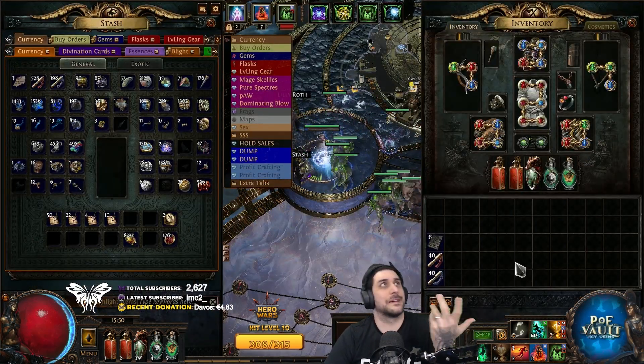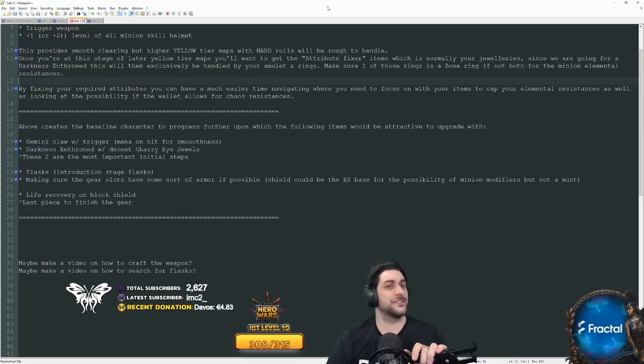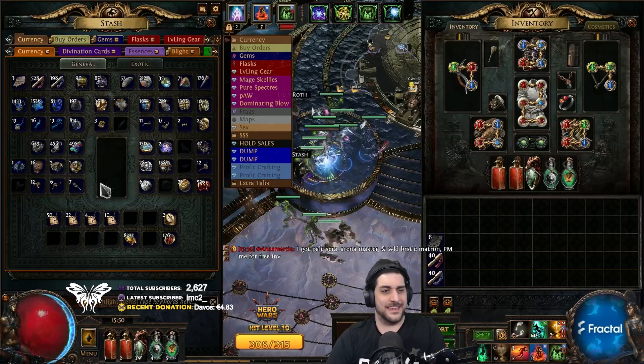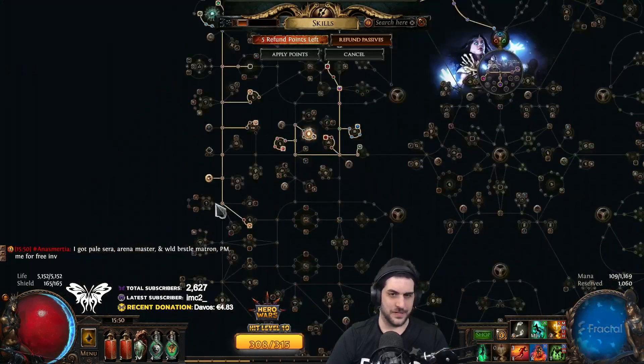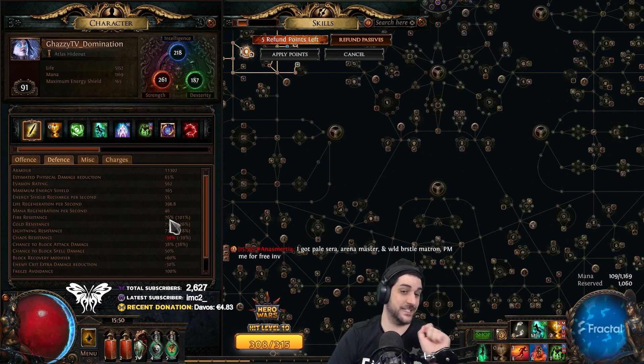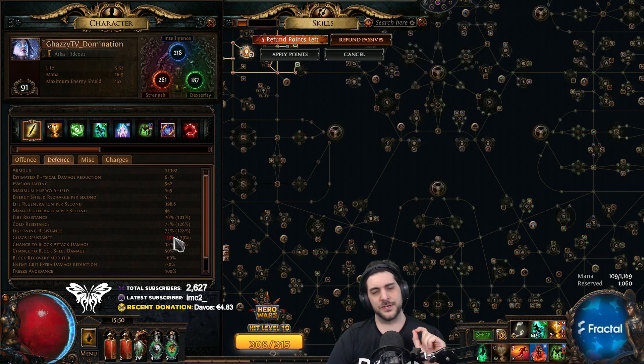You are done with the campaign around level 60 to 70 depending on how fast you went. For early mapping, the most important thing is to have capped elemental resistances — that's 75%. With this tree we're going for Barbarism, which gives plus one max fire res, so 76% fire, 75% cold, 75% lightning. If you can get some chaos resistance that is preferable; I have very little chaos resistance on this super low-budget version of the build.